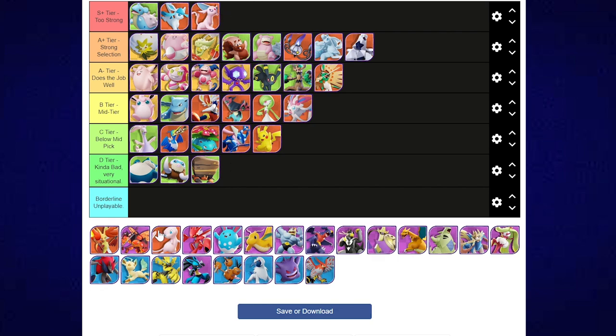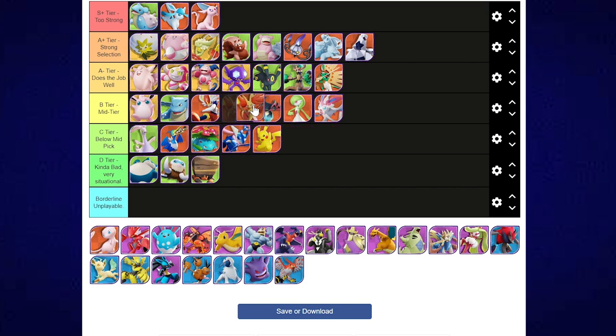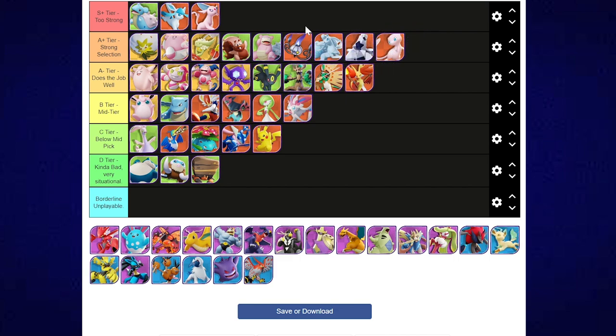Wrapping up the attackers — Delphox does the job well when you have a Delphox player who knows what they're doing. This Pokemon has a high skill cap. I'm a big fan of Delphox — definitely A- tier. Mew is one of these Pokemon where it's really strong, and I'm going to put it as a strong pick. I really like Mew. I think it's a really complex character to use, and that's where I'm going to settle with where Mew sits.